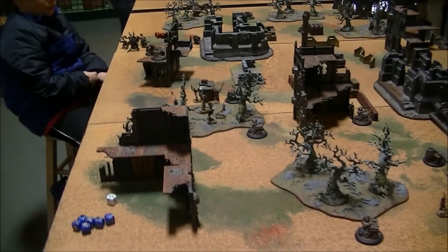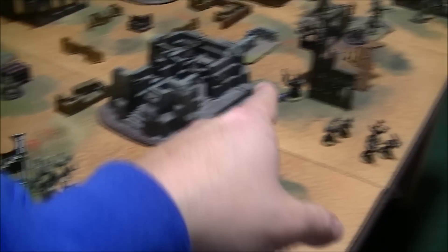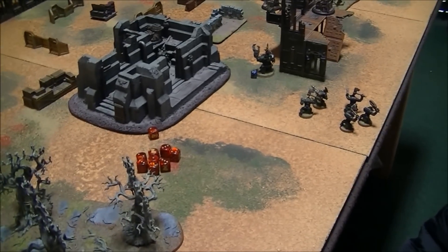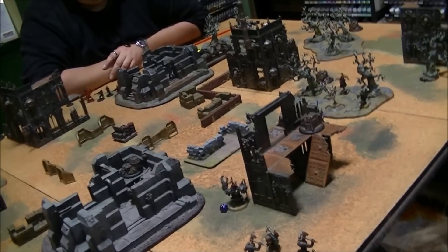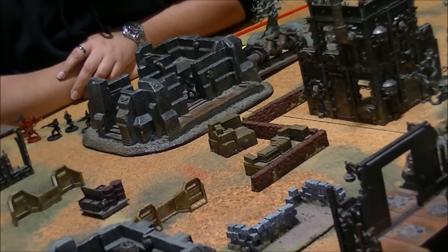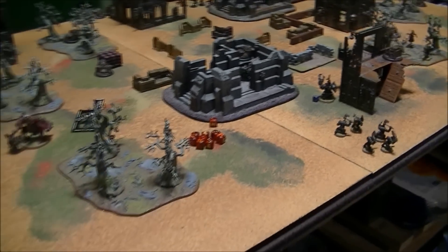Up to Oscar's turn — we'll see what the Orks can do. Oscar took his turn. The Killican grabbed an objective over here, having to run to get it. The Mega Nob grabbed another one, so Oscar has two. Matt grabbed the two that were in that bunker, so he has two also. The boys moved forward and then took a long shot at one of Matt's warriors in the bunker — hit it once, wounded him, but Matt made his cover save. We're going to move into my turn next.